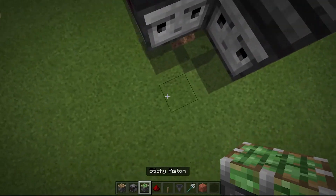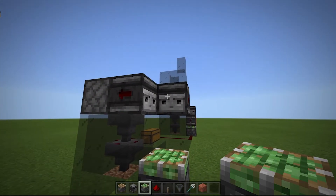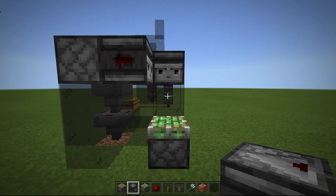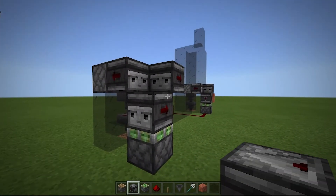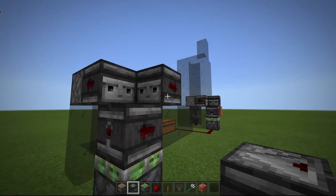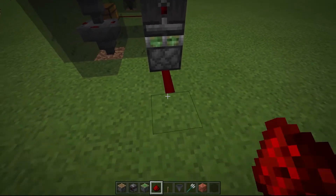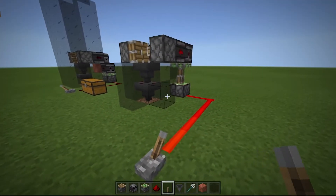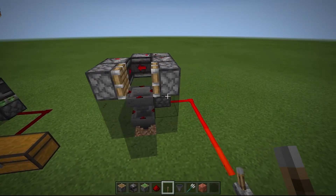And then we're going to put a sticky piston down below. See that? So this is where the block will end up, and two below is the sticky piston. Then we'll put down the observer — oh, excuse me, I did that backwards. So they're facing each other, and when they face each other they'll just run as a clock constantly. And then you can put a lever right on it, or run a little bit of dust out and then put the lever, so it'll push up the observer, start the clock, and get it running. And that is basically it.